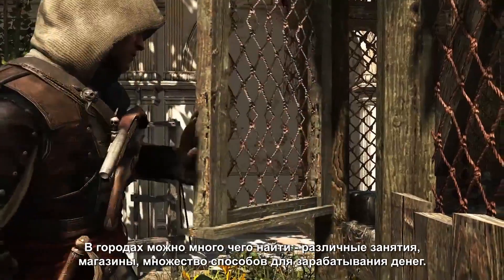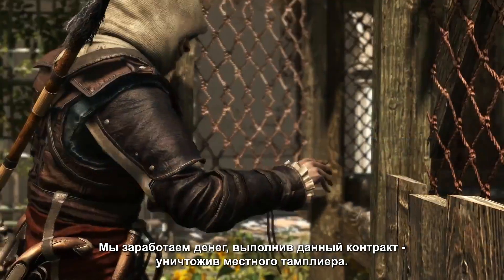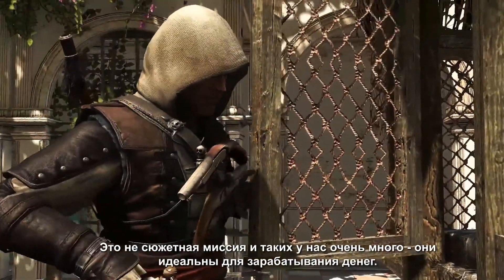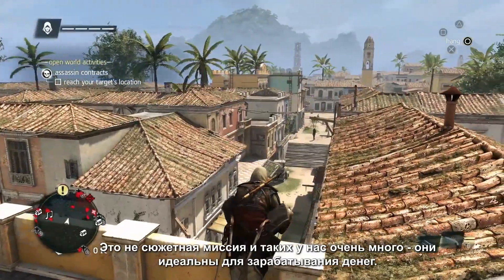Cities are great places to find a lot of activities, shops, and ways of making money. We'll earn money by doing this contract and taking out a local Templar. This is a side activity and not one of the main assassinations. We have many of these and it's a great way to earn cash.